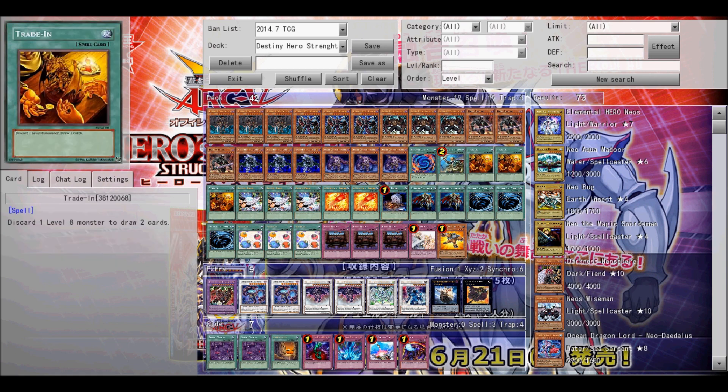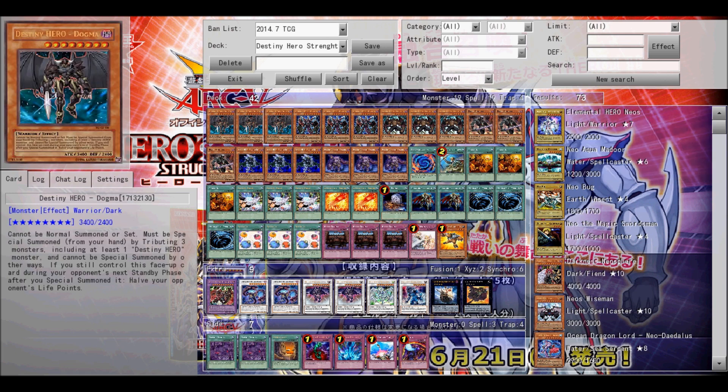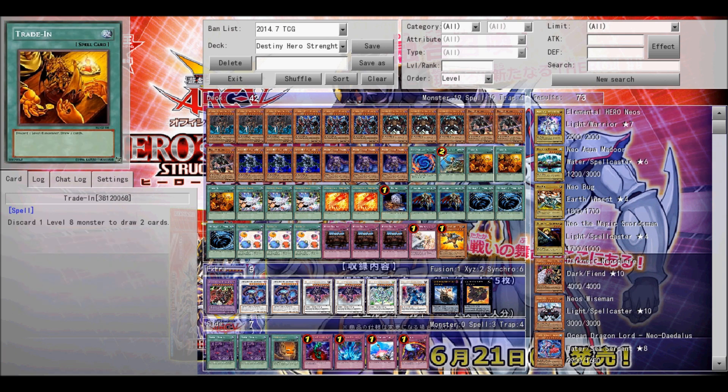Next up is Polymerization. You don't need it, but it's good because you can get Destiny End Dragoon on the field, or you can use it as a discard card for the ones that need it.